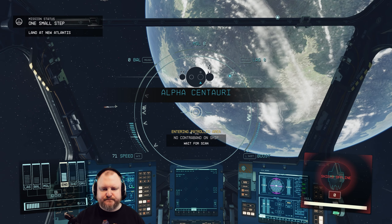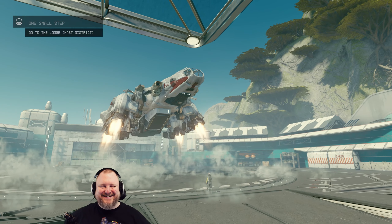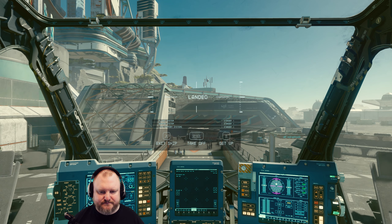Entering patrolled area. No contraband. Wait for scan. This is United Colony Security - maintain course and prepare to be scanned. Scan complete. No contraband detected. You are cleared for landing at New Atlantis. Thank you very much. We can scan first - water, chlorine, lead, argon, and chlorocellanes. Plus three penetratory traits. Set landing target and land. The game is forcing me to come here basically. No more exploration until I can do something else right now. But at least we did the first planet almost completely.